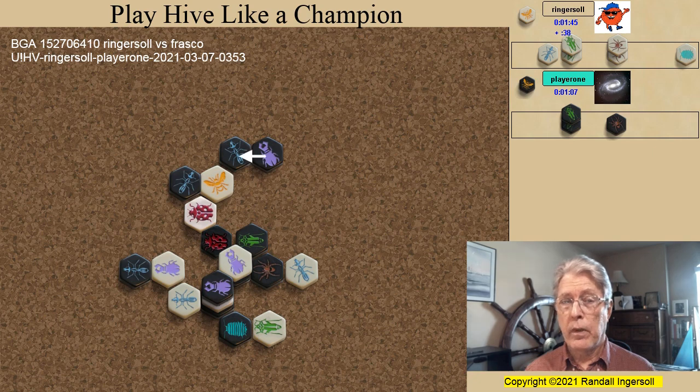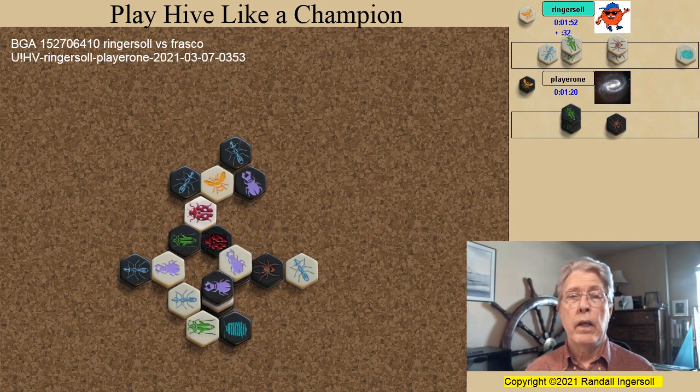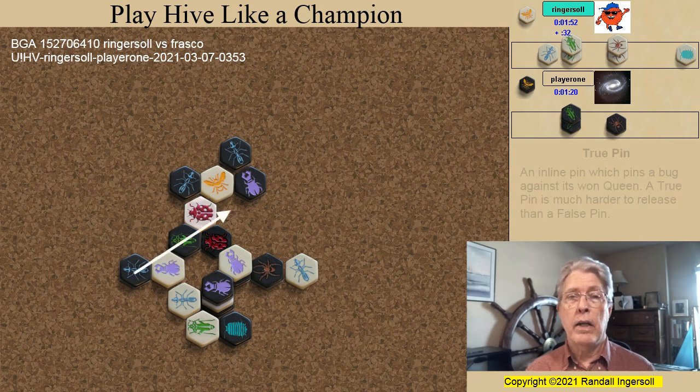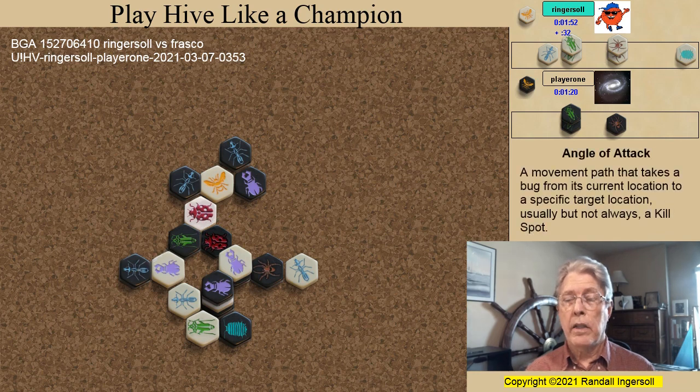Let's look at the two options for the black beetle. One would be to climb atop the ant — this would guarantee that it gets up, but also keeps the ant temporarily immobile. The other would be to attack with the beetle: it doesn't climb, but it does free the ant. Frasco chooses the latter. The white grasshopper attacks, and the black grasshopper forms a ring. The ring threatens to free the black ladybug, and if that happens, the pin on the white ladybug becomes a true pin and it would be much more difficult to free her. If allowed to break the ring, white ant one also ends up pinned, and black will be threatening to win on the move with the ladybug going here and the black ant threatening here. If the white ant releases the pin on the black spider, then the black spider has an angle of attack to take the kill shot as well.